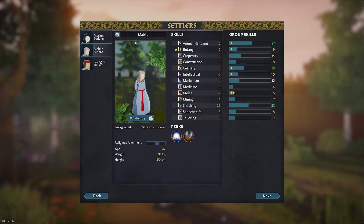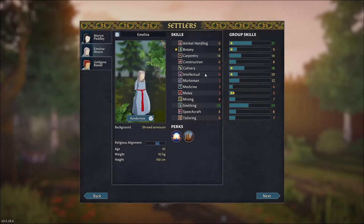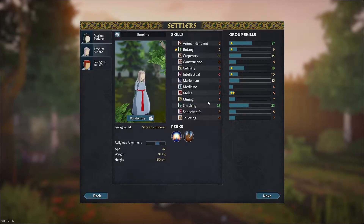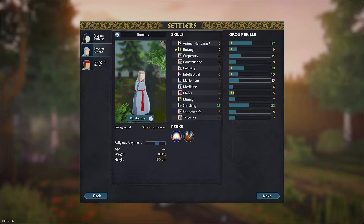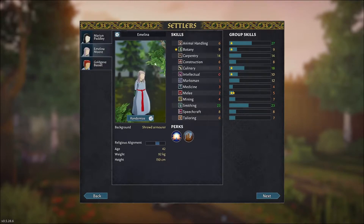Mabila is a carpenter and a smith — a carpenter smith. That's interesting. She's dumb as a pack of bricks, but that's fine. Melee and marksmanship are meh. Construction of 6, botany of 9 — that's also nice. Why not?